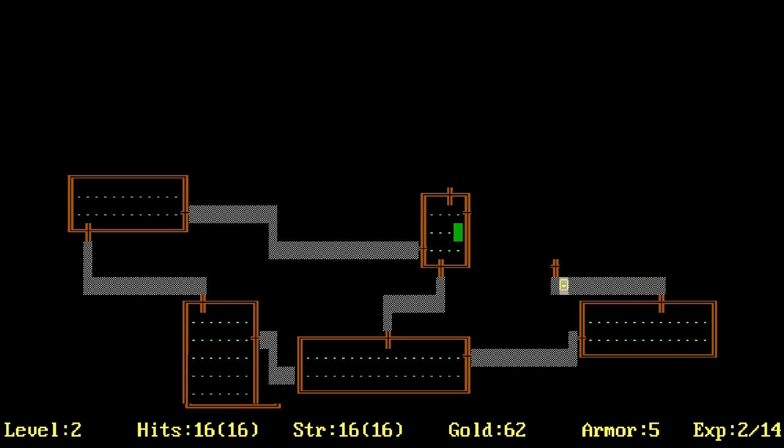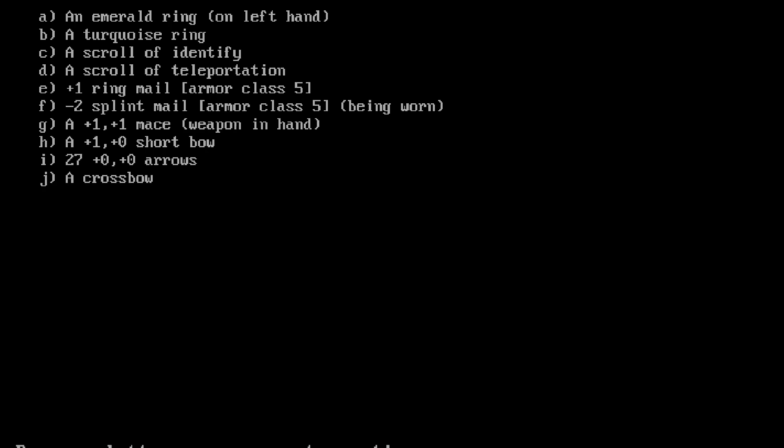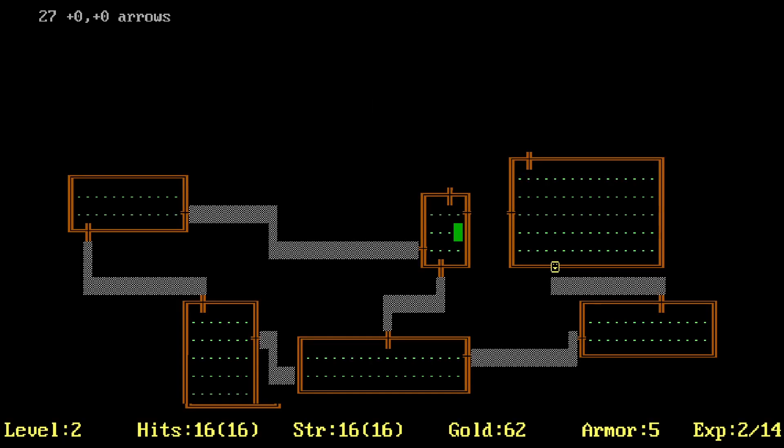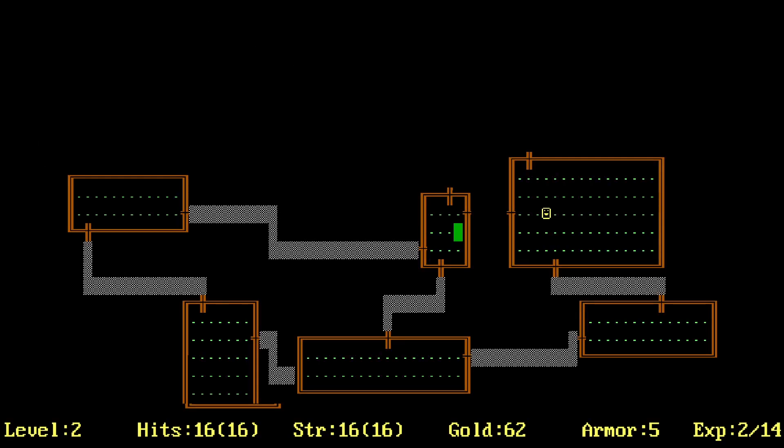Let's try to use the scroll of identify on the turquoise ring. R to read, then C — turquoise was shift-8. Hit space. We accidentally identified the arrows instead — oh fuck, how did that happen? Because I accidentally hit H, then hit I to close the inventory. That's kind of funny.